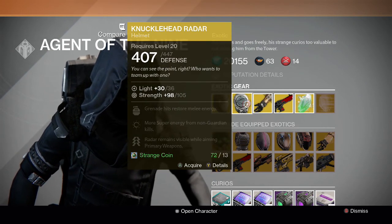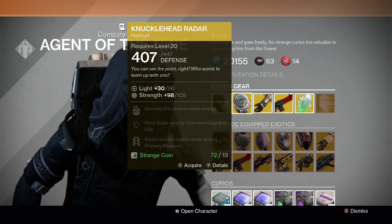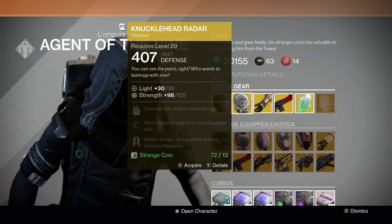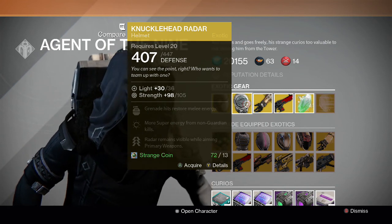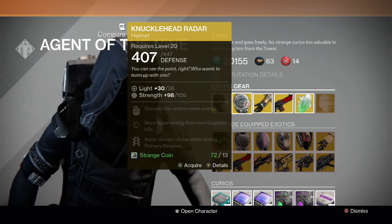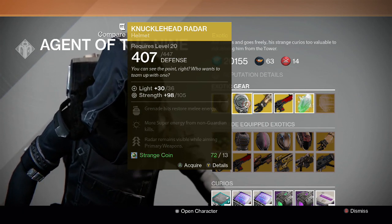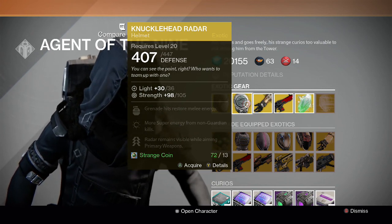For the Hunter we have the Knucklehead Radar. Grenade hits restore melee energy, more super energy from non-guardian kills, and radar remains visible while aiming primary weapons. Not bad of a helmet in my opinion — pretty decent in crucible since your radar stays up. Though sometimes the Symbiote or Master Third Man are also really good choices.